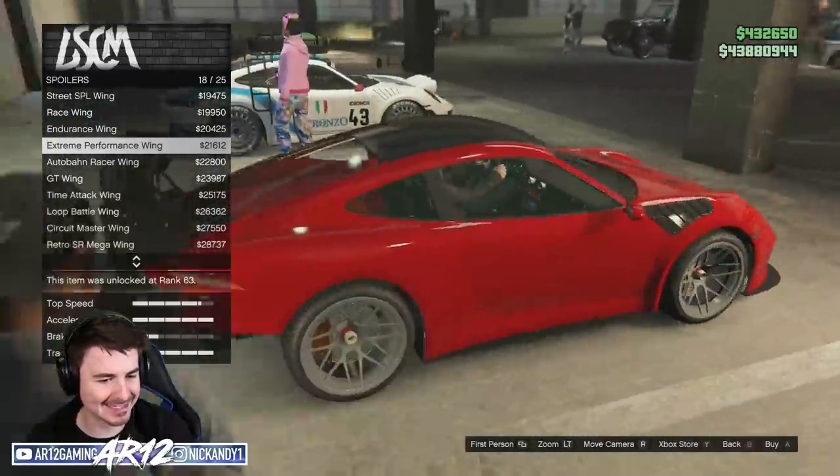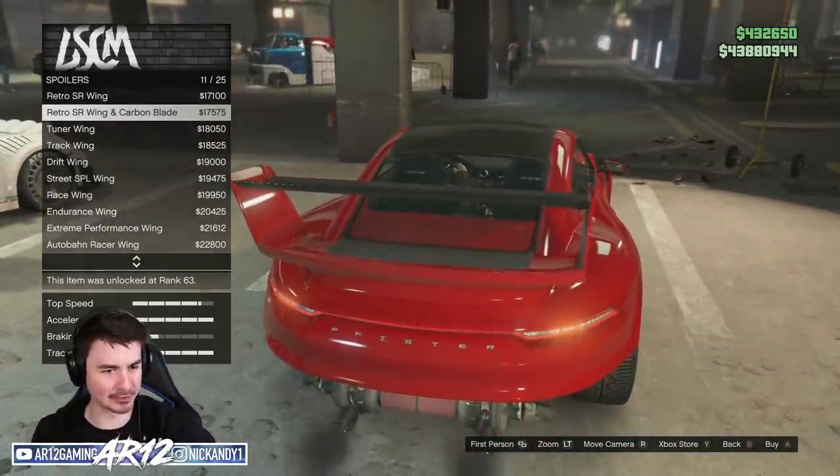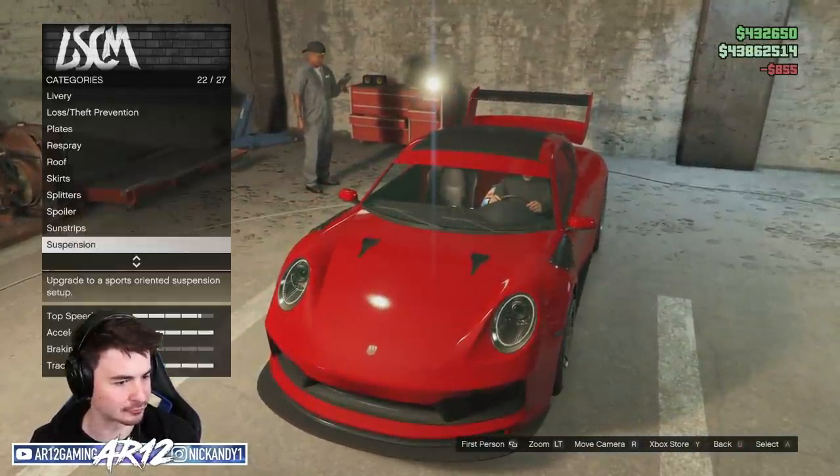I don't know what to do. I kind of like this one actually — it looks really, really good. Let's go for that one in carbon fiber. We definitely want a sunstrip on this guy too.